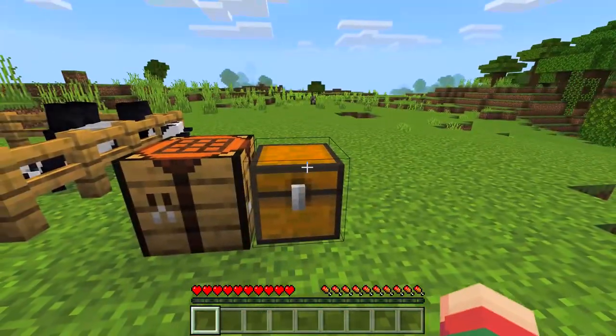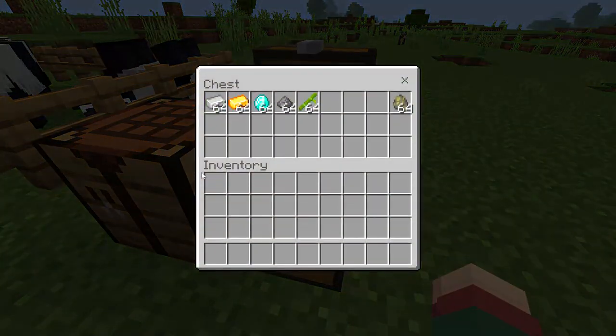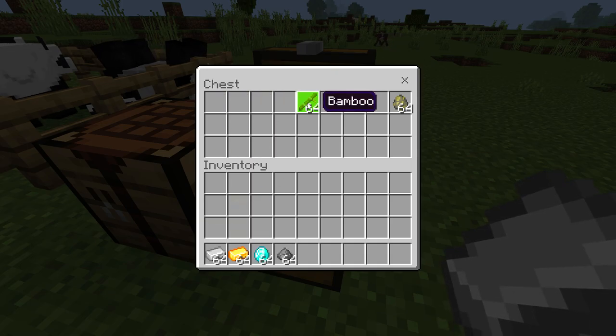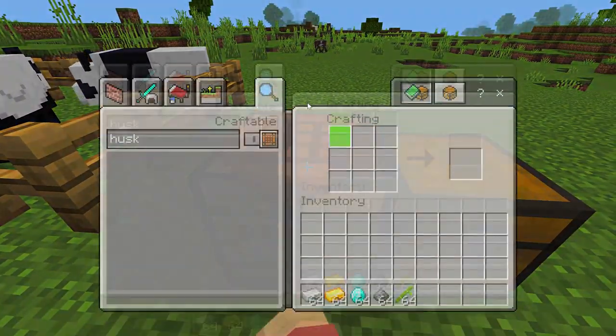I already have a chest with resources. Look at this — I have iron ingots, gold ingots, diamonds, gunpowder, and bamboo. I need to take all resources and use the crafting table.